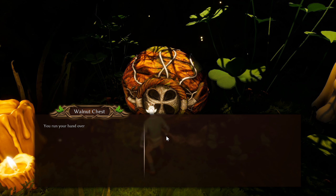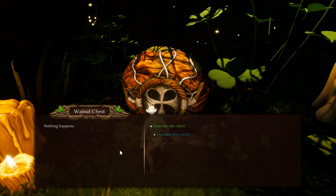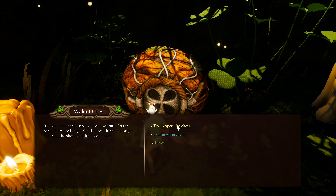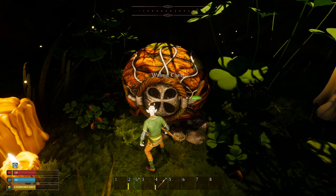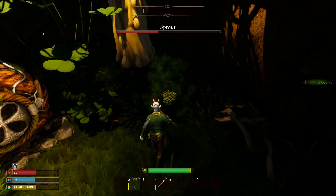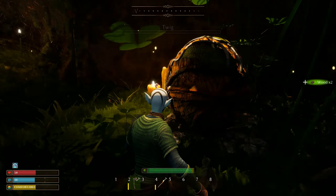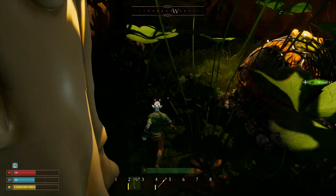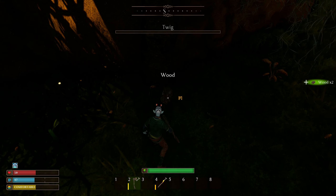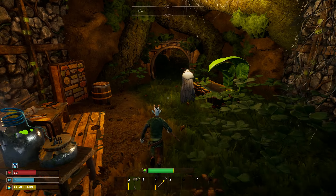First things first — I need to go get my stuff, then talk to the guy about making an armor set out of all that fiber. Looking at the apothecary's chest: made of walnut, hinges on the front, with a strange four-leaf-clover-shaped cavity. Pressing the bottom section does nothing. It would have been funny if there was just a secret way to open it the whole time.